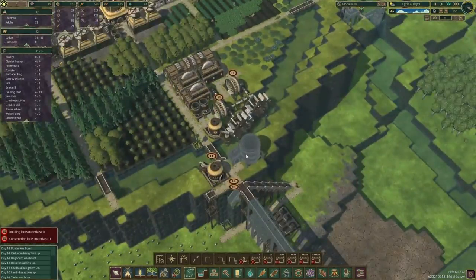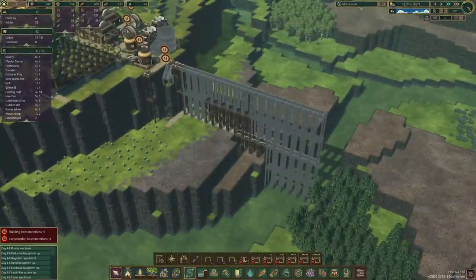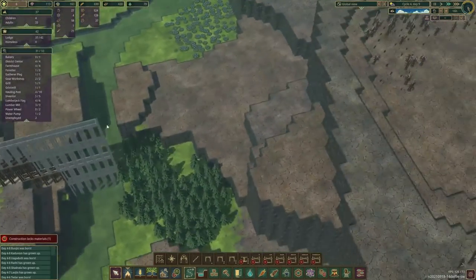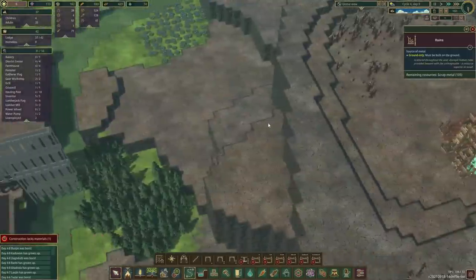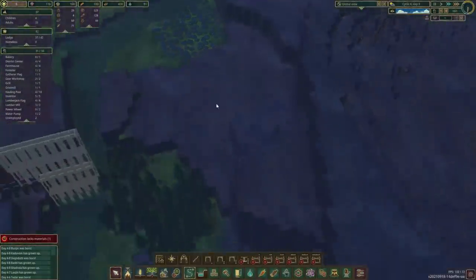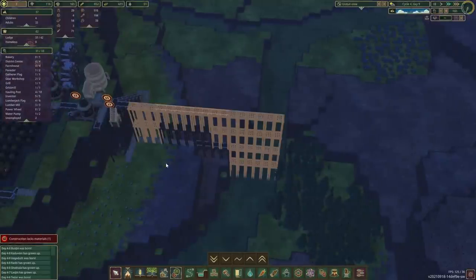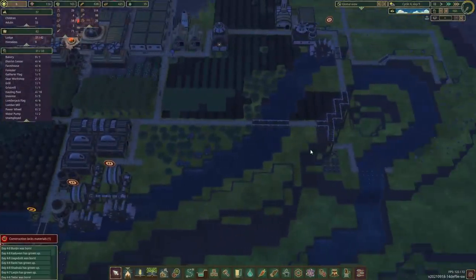We queued up a huge water tank over here, and we're also starting to build a bit of a bridge to go straight over to this side, because that seems one of the closer metal deposits we have. There are some trees there too that we want to get our hands on at some point. I'll deprioritize the bridge so they'll do it when there's nothing else to do.